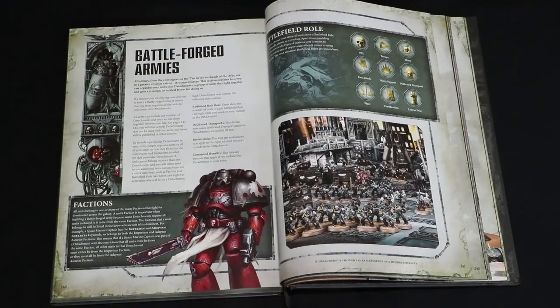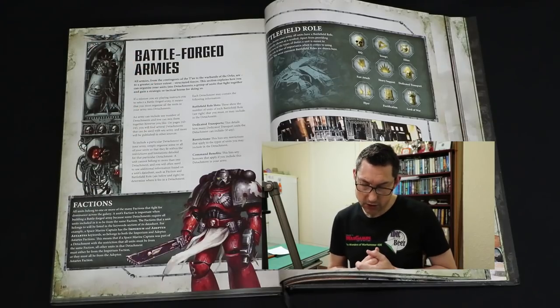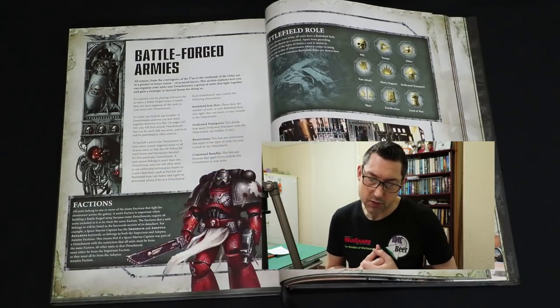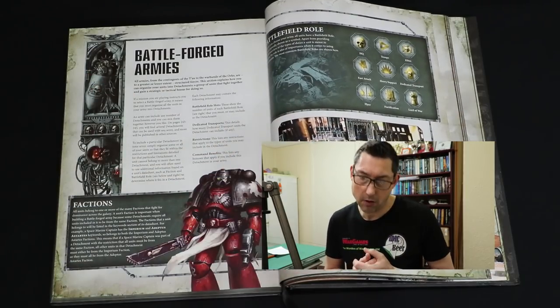For matched play you're going to need a battleforged army, so let's start there — what exactly is that? Well basically a battleforged army is to take all of your units within detachments, and one of the key things about playing 40k are the detachments. Indeed when building a list it's essential that you learn and understand how they work. Now in the book on page 240 we've got a little section just before the detachments explaining some of the rules.